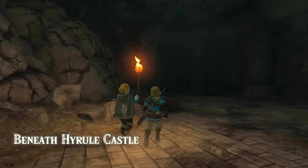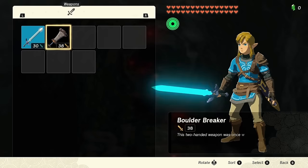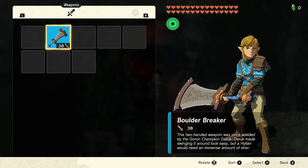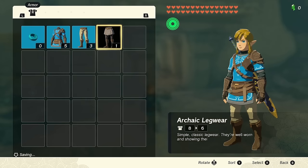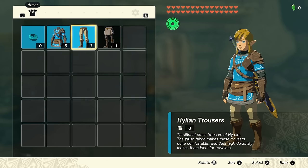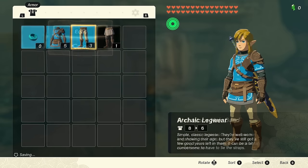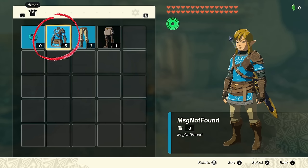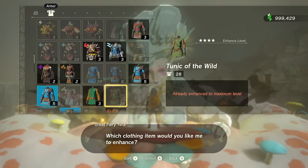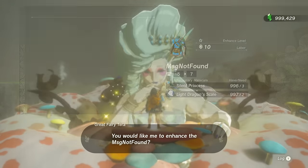That brings us to some other interesting items — namely the gear from the prologue. While the 'message not found' sword is most well known, it's not the only item Link has at that point. He's got a full set of gear you usually don't see, including the well-worn hairband to give him the Breath of the Wild hairstyle, a normal set of Hylian trousers, and most interesting of all, a copy of the Champion's Leathers — also called 'message not found'. This has the same status as the final Champion's Leathers, turning into the Tunic of Memories when upgraded at a Great Fairy Fountain.